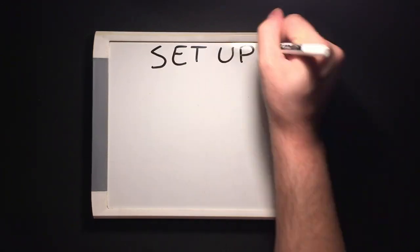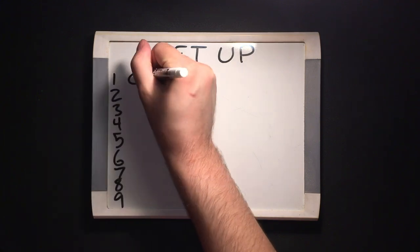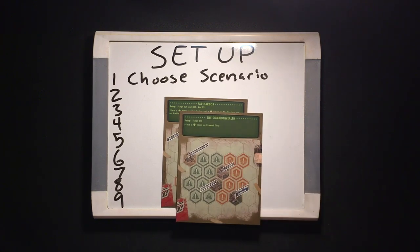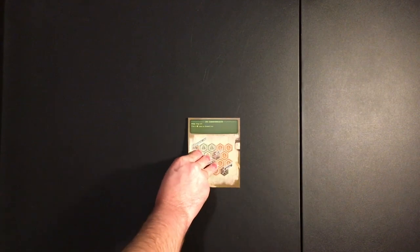You can't play if you don't set up, so let's get it done in just nine easy steps. Step one: choose the scenario you'll be playing. I personally like Far Harbor, but I'll be using the simpler Commonwealth for this demonstration. Put the scenario sheet you chose above the play area. Step two: build the map. Just follow the picture on the back of the scenario sheet.